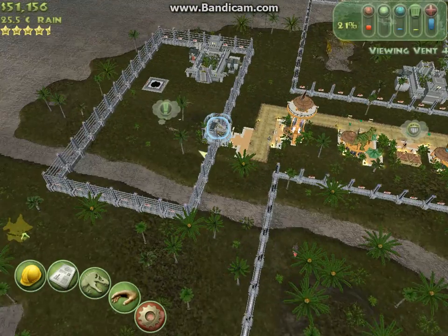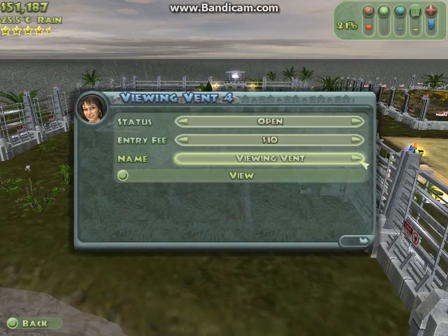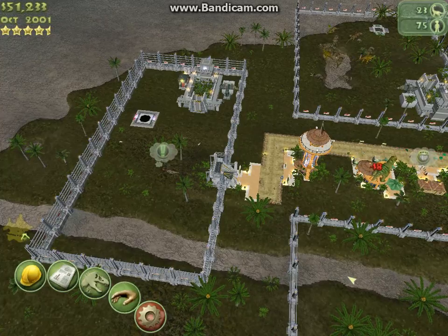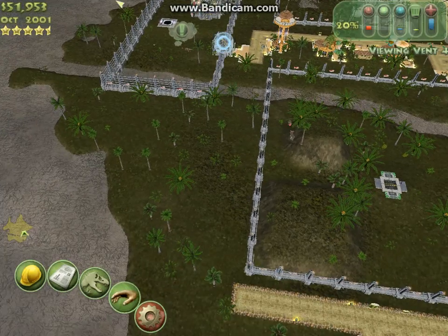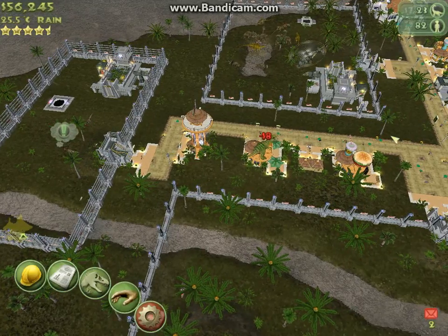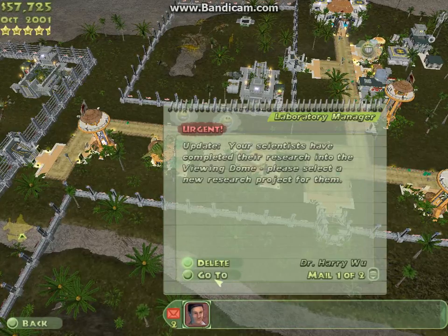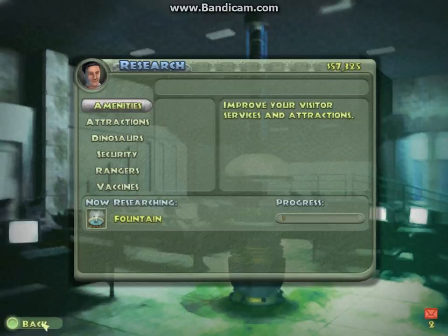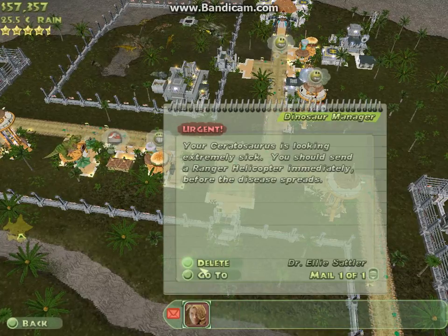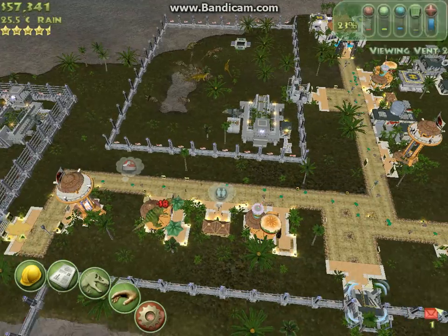Oh, it's my Carcharodontosaurus. I think it's dead. No no no no — I think we need to revive it. It's in a coma — she didn't give me a warning about that. I'm not really worried about these escaping, I've given them a medium fence, I don't think they'll escape. Oh yeah, we can get a viewing dome — we can put it in the T-Rex pen. I've just healed it and now it's eating, I think. Very, very good.